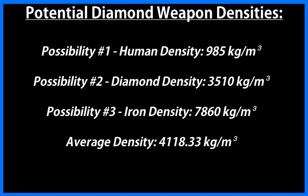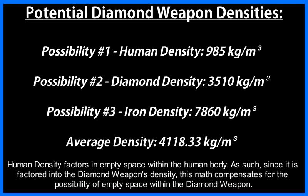However, it's also called the Diamond Weapon, and it was literally birthed from the planet, so we could instead assume it has the density of diamond. But then again, the Weapons are also at least partially metallic in nature, so we could also assume it has the density of a metal like iron. All that said, if we're being realistic, the Diamond Weapon is likely some mixture of biological material, diamond, and metal. So for the sake of simplicity, and for the sake of neither highballing nor lowballing, I'm just going to assume it's one-third biological, one-third diamond, and one-third iron.